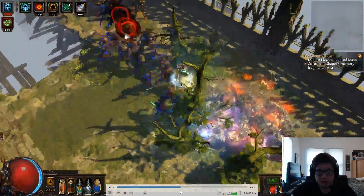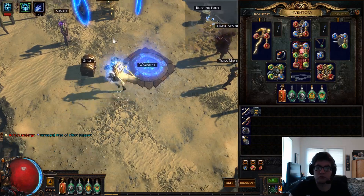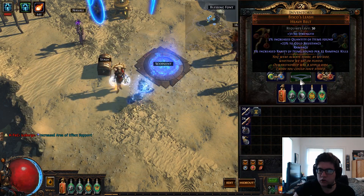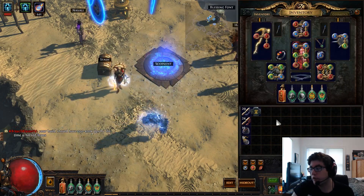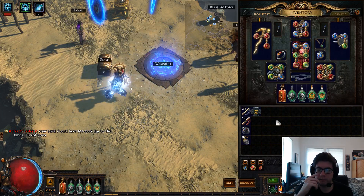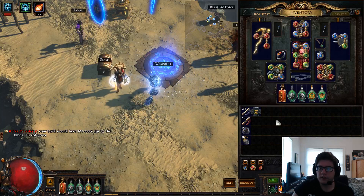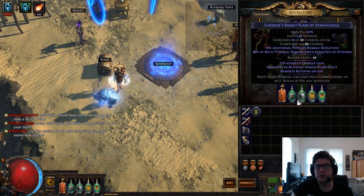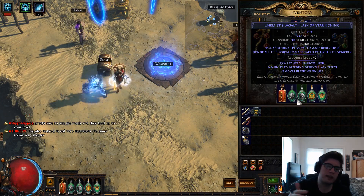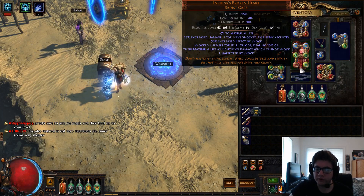I just didn't like the clear speed because you're forced to use Whirling Blades since you're using daggers and not a one-hander and a shield. So I switched to Bright Beak and a shield, and now I'm doing a different version of the build. So this is the Belfry map. It still runs Impulsas. The main way you're killing mobs in this is with damage from Heralds — Heralds shocking and exploding. Once they kill a mob or two in a pack, they explode for a percentage of their life with Impulsas.